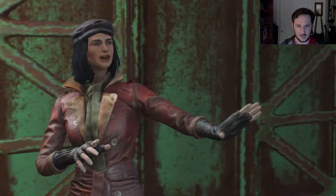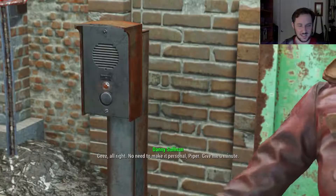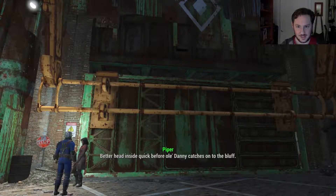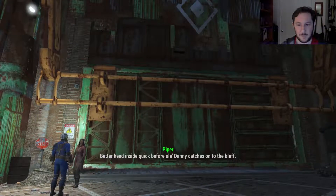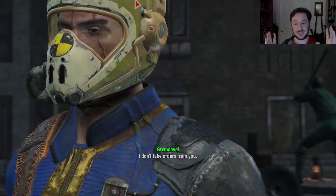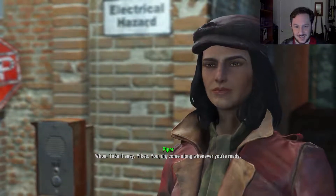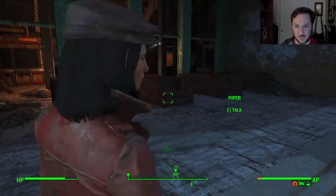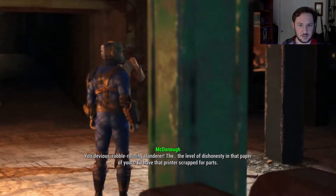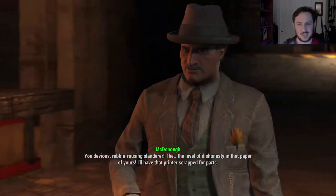All right, so we want to be nice to Piper. I kind of want to roleplay it, but I also want to max a relationship with her. All right, here we go — Diamond City! Every time I just hit a button to skip it and it immediately appears — it's like when you click on something and an advertisement appears right before you click it. I didn't mean... I want to be friendly with you. Hey, what's up Mayor McDonough? Let that gate shut! You devious, rabble-rousing slanderer! The level of dishonesty in that paper of yours! I'll have that printer scrapped for parts!